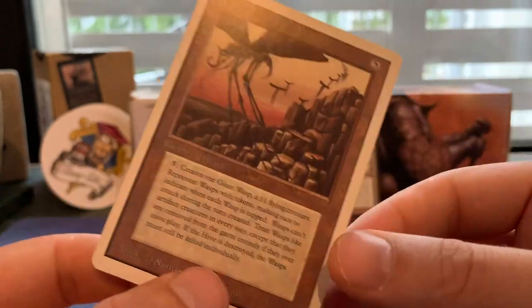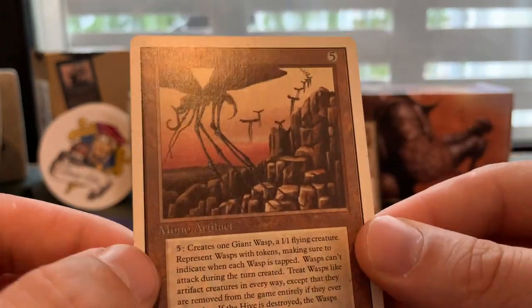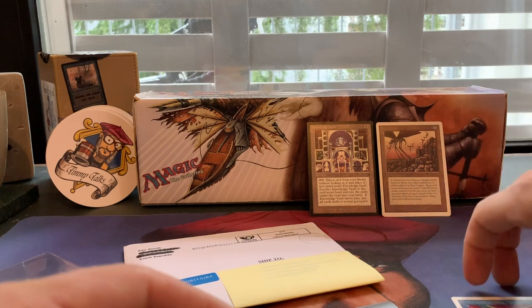As Magic evolved that changed. The first card with good token creation stats I think of is Goblin Warrens — you sac one goblin and get two back, that's one of those cards that can get out of hand. The Hive is also a mono artifact, meaning you have to tap it to use it. Remember they didn't have the tap symbol in Unlimited yet.